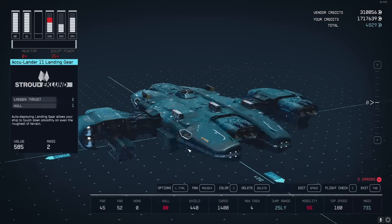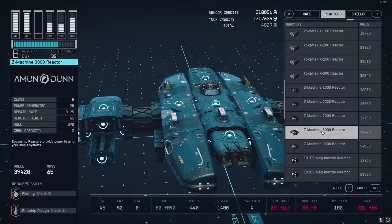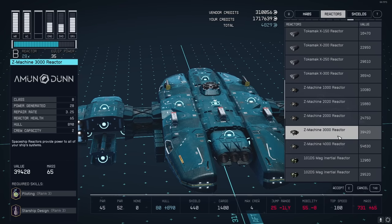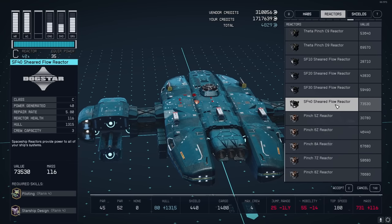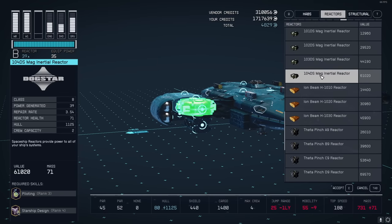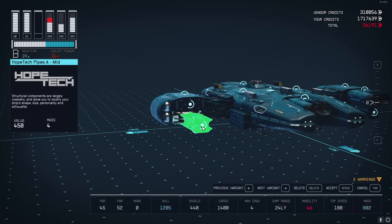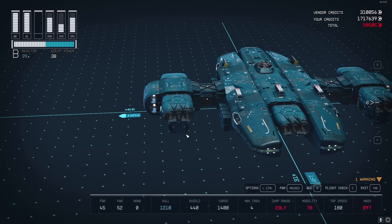Back in ship design, we're going to replace that reactor. You could use the glitch to get a better one, or if you have the Starship Design skill you can put an insane one in. I'm going to use the 104 DS Mag Inertial Reactor, which has 39 power generated and fits right in that gap.